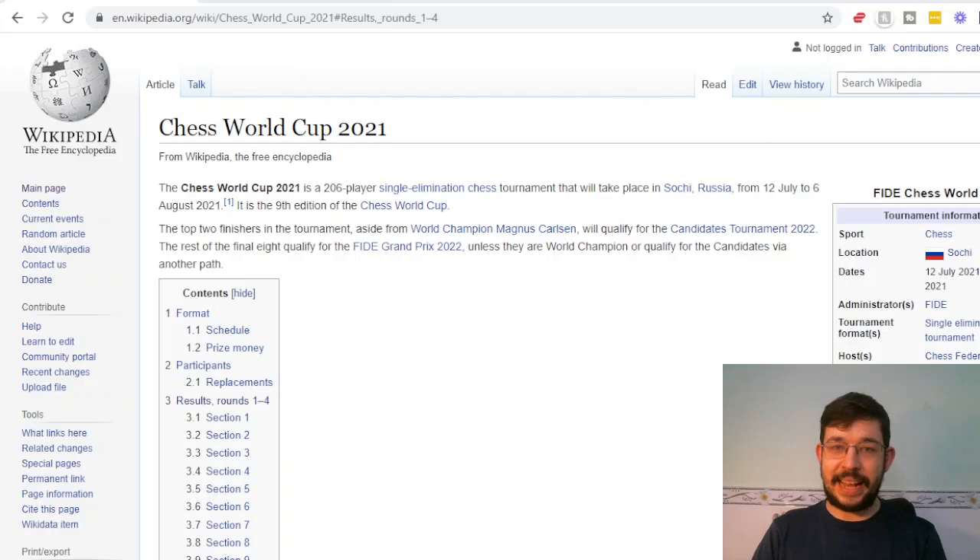Let's see some of the details. This is the Wikipedia article, which will also allow me to show you the results from day one. For those of you who follow other sports like tennis, the FIDE World Cup basically has the same format as Wimbledon — it's a single elimination tournament.